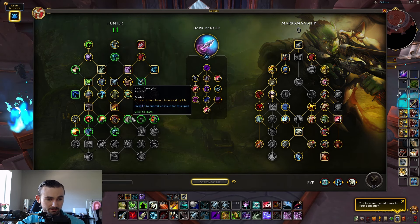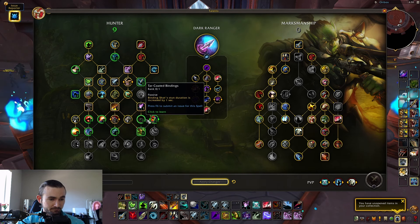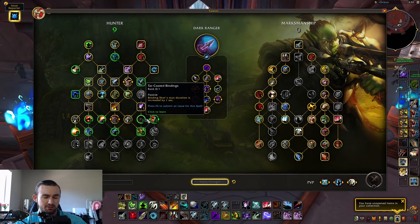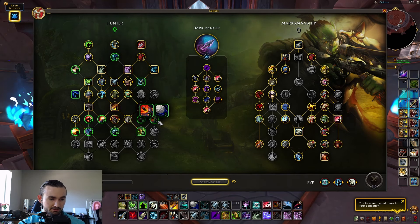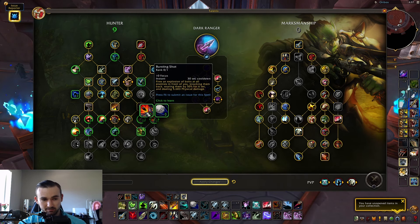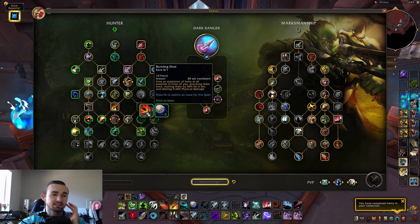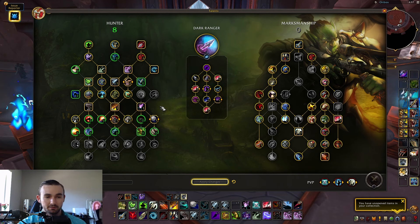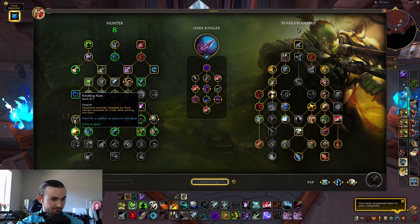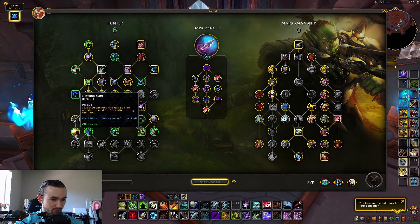Keen Eyesight has been repositioned — increases your critical strike chance by 4%. There's a new talent: Tar-Coated Bindings — Binding Shot's duration increased by one second, not that great. The choice between Bursting Shot and Scatter Shot comes up, and Scatter Shot is obviously better for PvP. Another new talent: Kindling Flare — stealth enemies revealed by Flare remain revealed for three seconds after exiting the flare, which is okay.